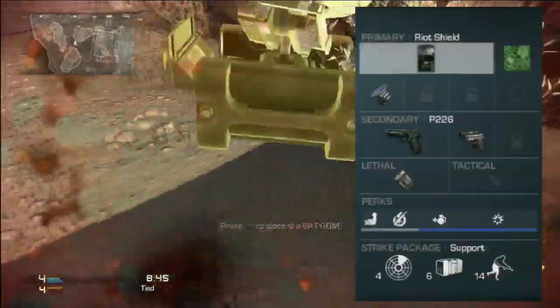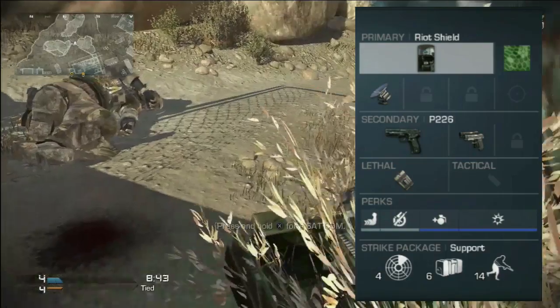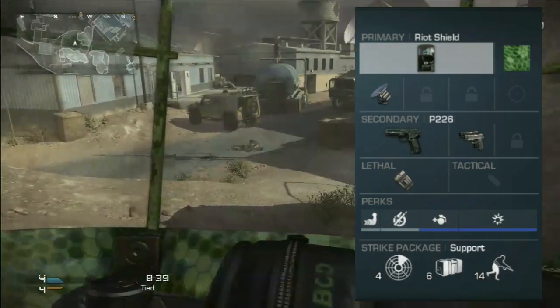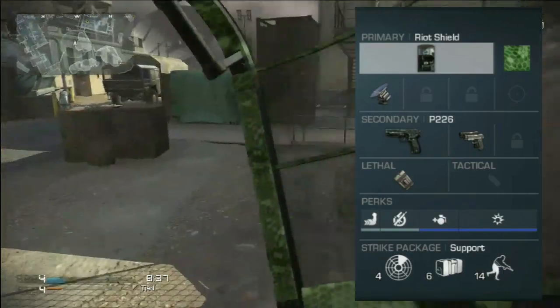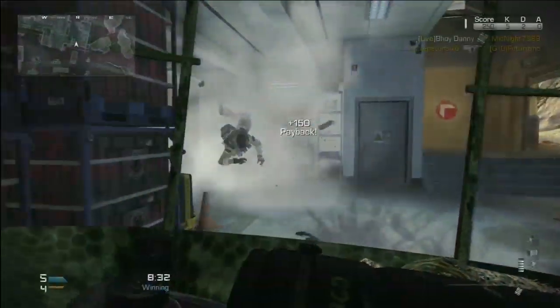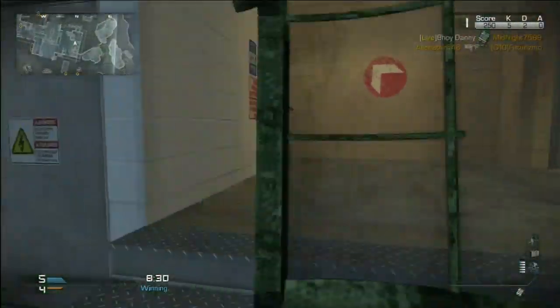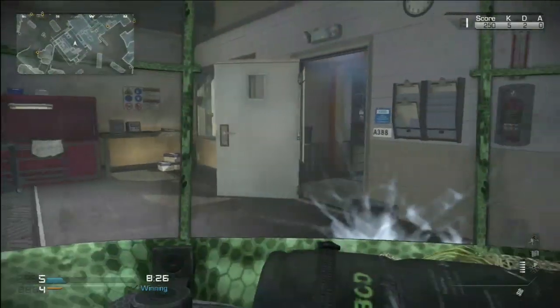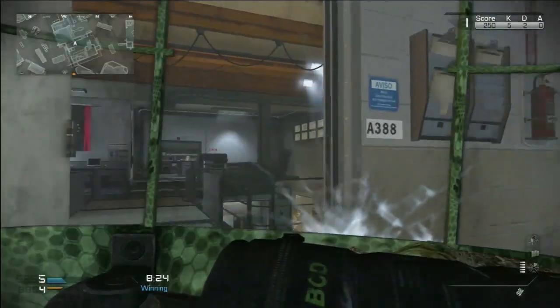So what it is: it's coming at you with a riot shield with the radar attachment, the P226s with dual wield, two C4s, Strong Arm, Danger Close, and Reflex. That was just the overall class overview — we're going to go over each part in depth now. First of all, the main time you'll ever see this class used is in Search and Destroy.